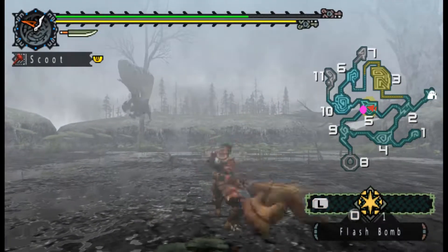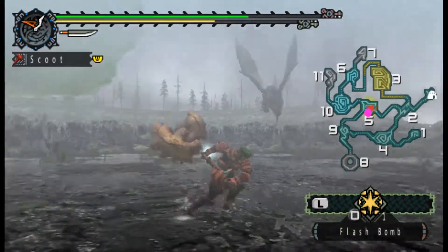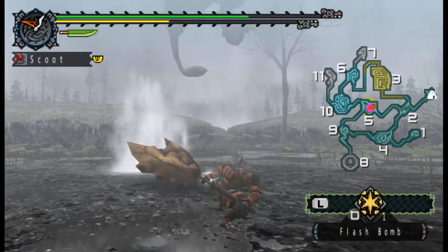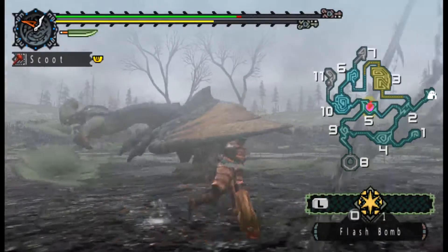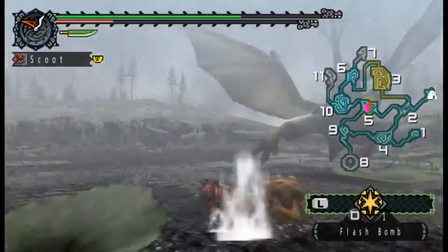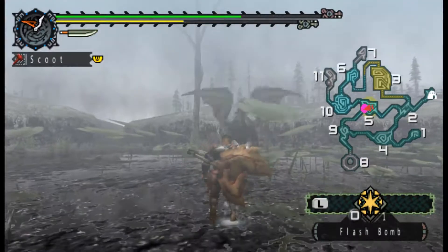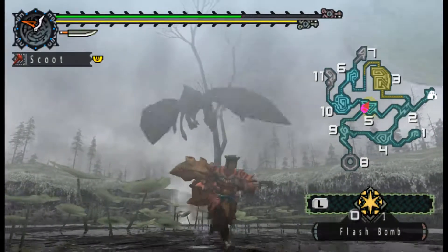Maybe I should have brought some Pitfall Traps. It probably would have helped — I could figure out where he's landing and just place one there. Oh, I broke his little rock thing. That's good. If you break that, he can't do his flash anymore. It helps things a lot. Also gives you a chance to get Light Crystals. Okay, now he's leaving.